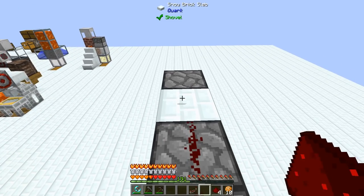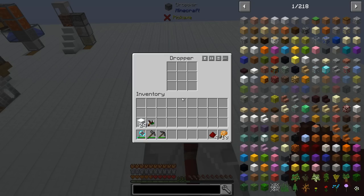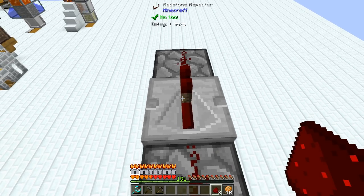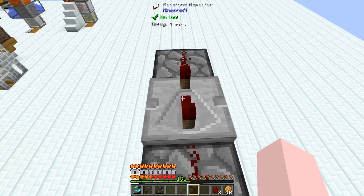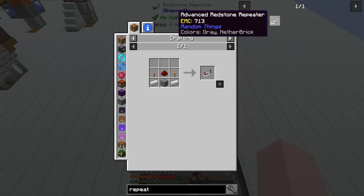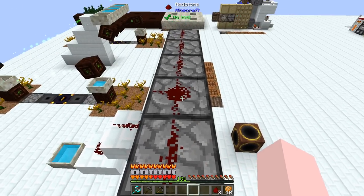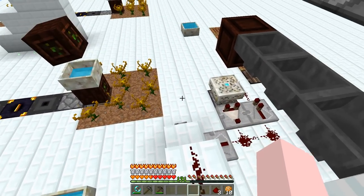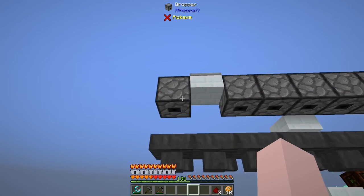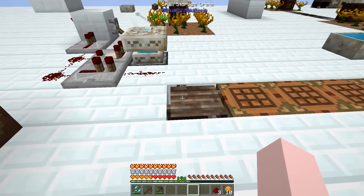This all comes up here, then we drop down a repeater. We're going to set the repeater as long as this one will go. You could use one of these advanced redstone repeaters instead and set it to a much higher number — a couple hundred ticks instead of four ticks. It just means you'd be less likely to accidentally pick up the living rock. The living rock goes in there at the end, so that's why there's a slight delay before the rest of it.